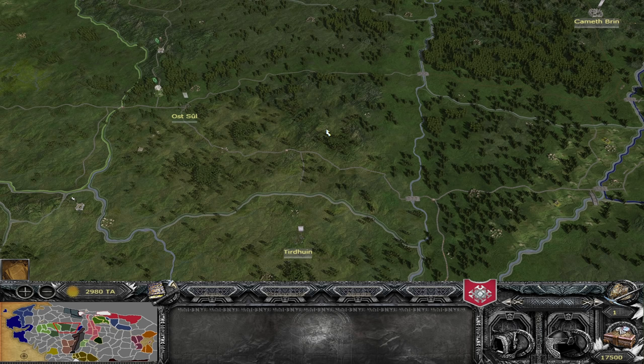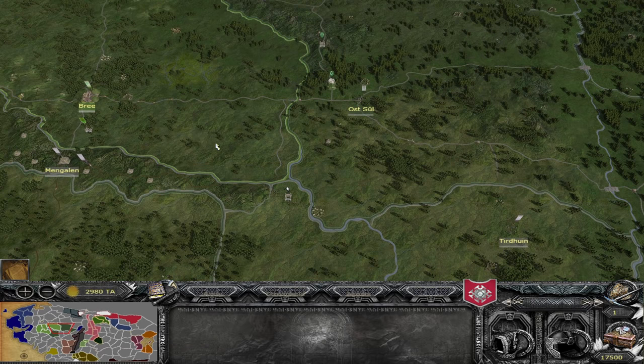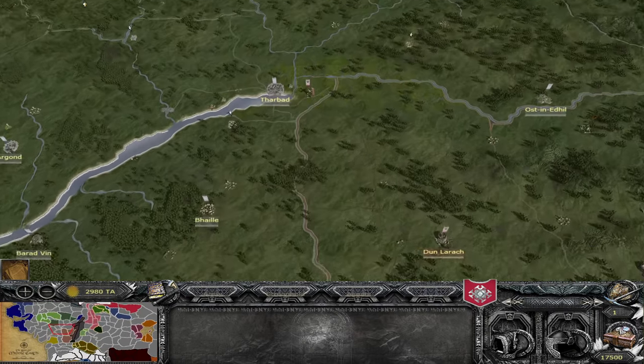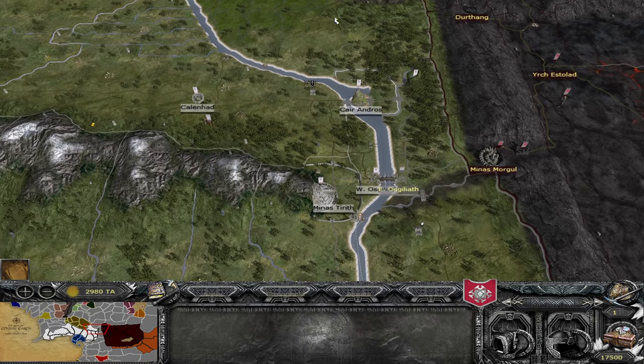The first thing we're going to talk about is the Reunited Kingdom, which many of you are interested in learning about. The Reunited Kingdom is only available to the Dúnedain — you cannot use it if you play as Gondor. In order to form the Reunited Kingdom, Minas Tirith must be in the hands of a good faction — so Gondor, Dol Amroth, or you. You need to be allied as the Dúnedain to Gondor and Dol Amroth, you need to have completed Aragorn's quest including getting the Oathbreakers, and then you have to send Aragorn off to Minas Tirith for four turns.